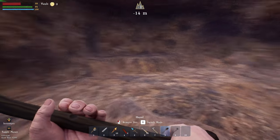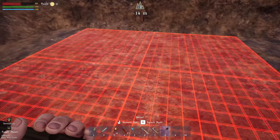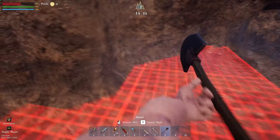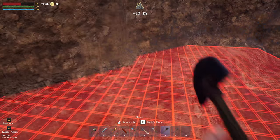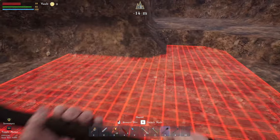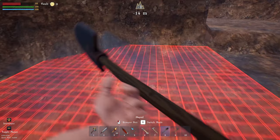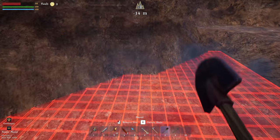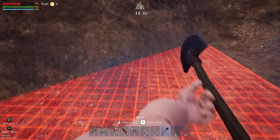We can just dig out our own little slot here. Let's build out a flat area and keep going a little bit more. Let's dig out to the side to keep it square and all at the same level. This is going to be cool as hell — if it's anything like Satisfactory with the automation and stuff in here. Let's try and dig out this hole.